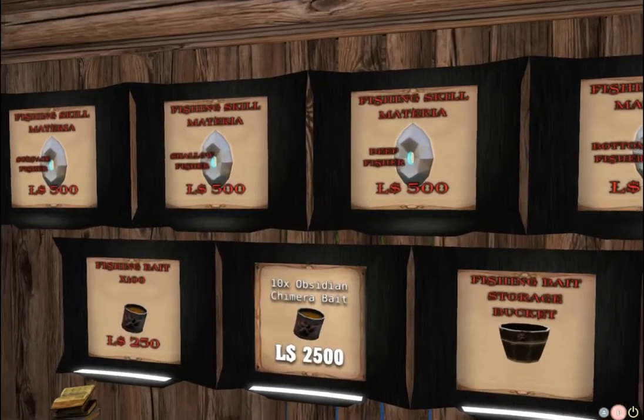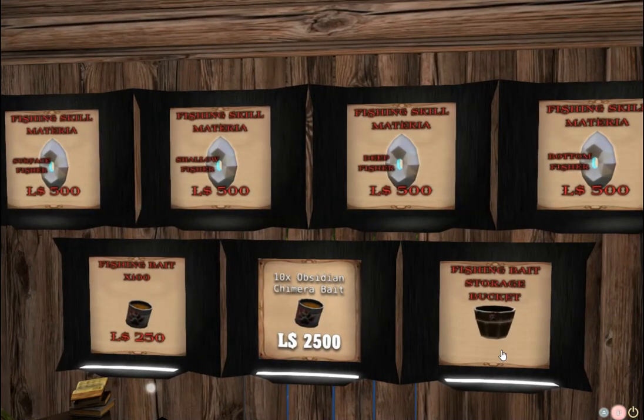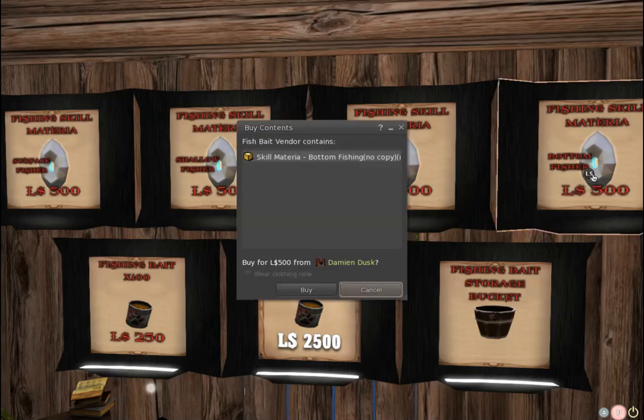So I have to decide what I want to set this fissure as. You have the surface fissure, the shallow fissure, the deep fissure, and the bottom fissure. They will be at different depths in the lake when fishing. I'm going to go ahead and grab a bottom fissure.